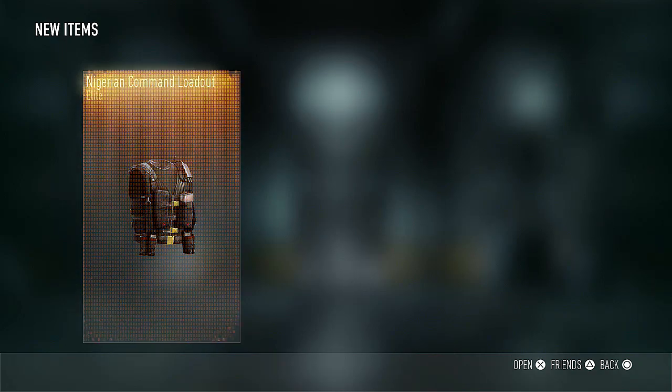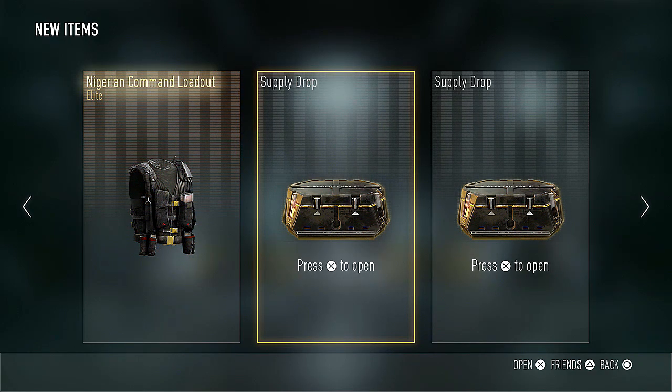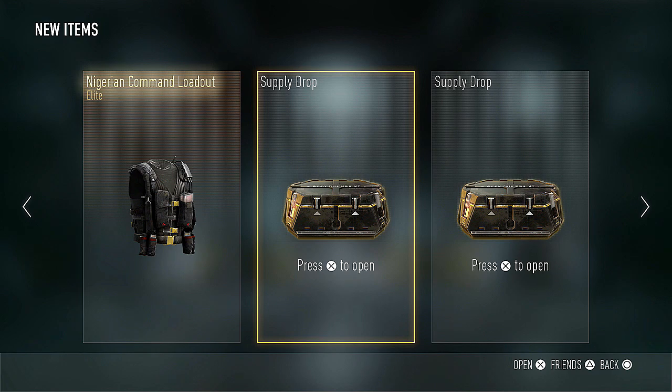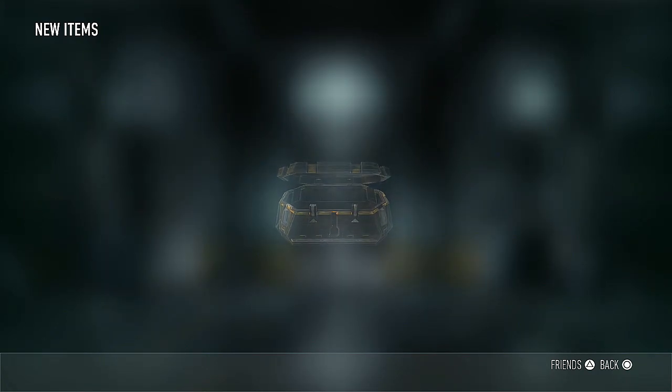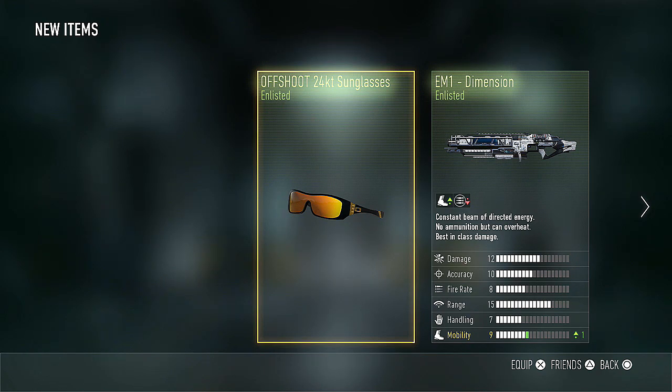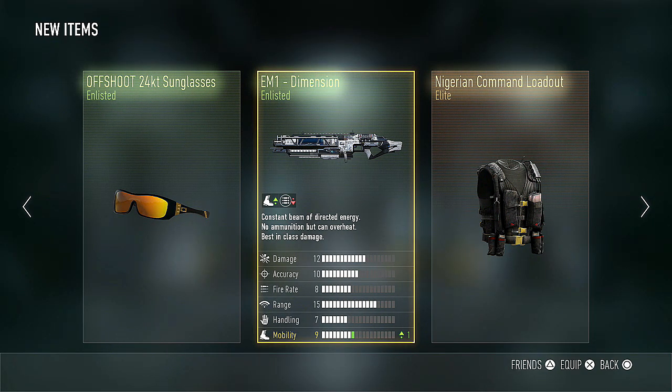Starting off the next set, we have the Nigerian Command Loadout. I don't think this stuff looks the best, but it is the limited edition gear running from November 26th to December 1st, so it's cool that we got it even though I probably won't wear it. Next up we have the offshoot sunglasses and the EM-1 Dimension — nothing too cool there. What I'm wondering is what that symbol means for the EM-1 — the one that looks like fire rate but has a circle around it. I thought that meant fewer or more reserve magazines, but that doesn't really work with the EM-1 since it doesn't have reserve magazines. So does that mean it overheats faster?